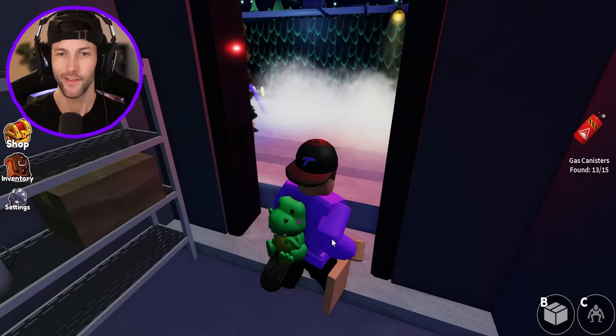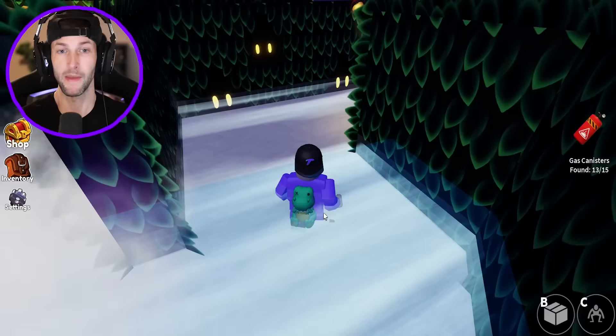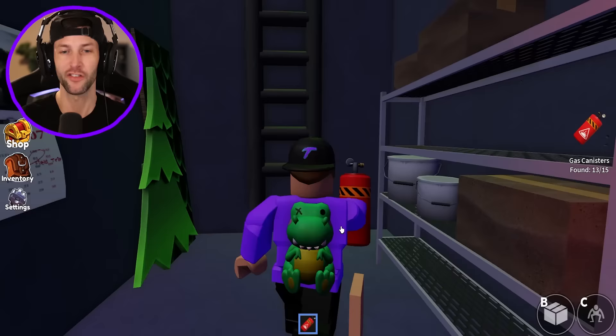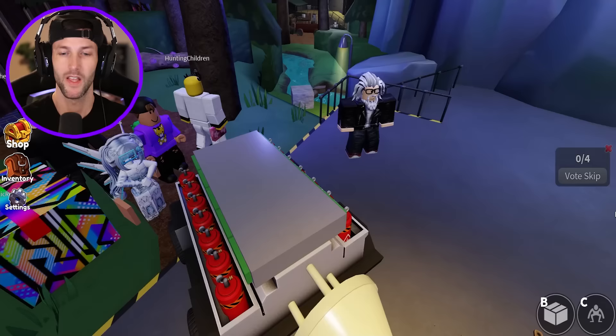I'm in Purple's Lair. He can see us regardless. How do you get past him? Unless you juke him like me, because I got the Rainbow Friends Nikes on. Get juked! We got the gas canister! We only need two more! Guys, we did it! Let's go!